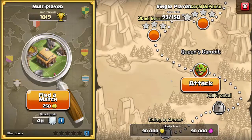Level 32 Queen's Gambit. The available loot is 90,000 gold and 90,000 elixir.